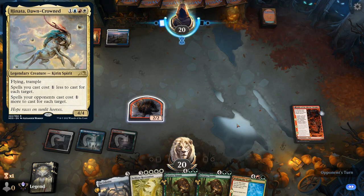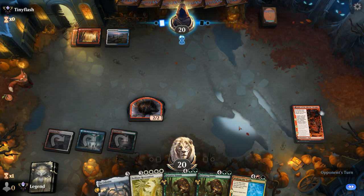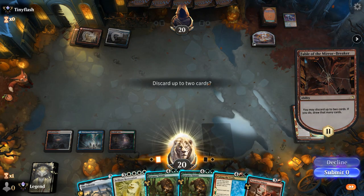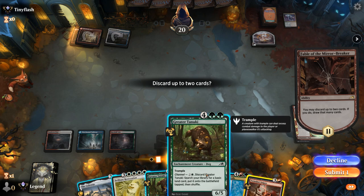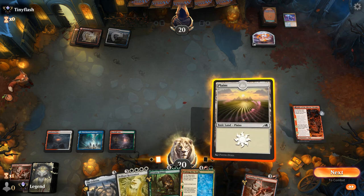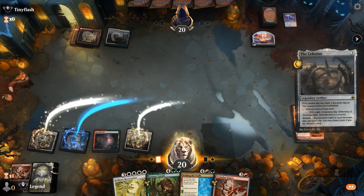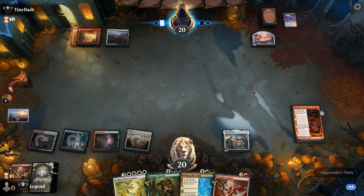Opponent is on Jeskai control — maybe a Hinata deck. Our token is unlikely to survive. It's going to be a Prismari Command to take care of it and make a treasure. Twin Shot Sniper is an easy discard, and I think we're hardcasting Waking the Trolls — so maybe discard one Tanuki since I just want to hit my land drops naturally. I'd still play Celestus now while they cannot counter it, whereas Tanuki is much harder to interact with — even though Prismari Command points toward them having ways to destroy artifacts.